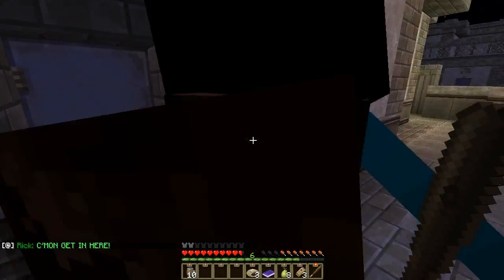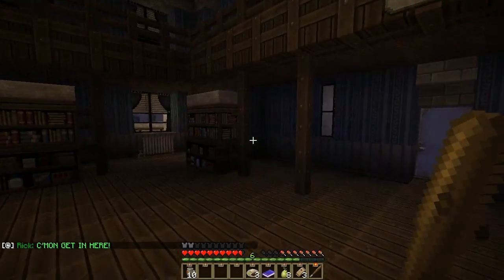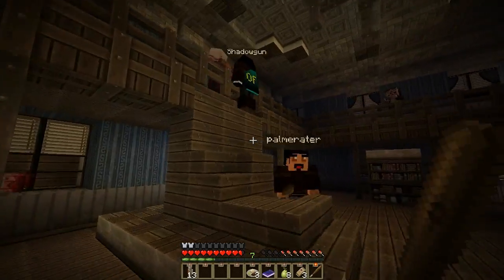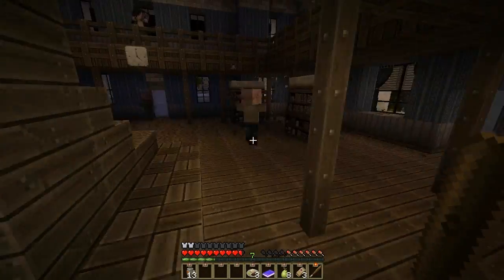Enter town hall. This is where we got to find Rick. Rick, come on, get in here. Oh crap. Is that Rick up there? We got to help him. Who are you? What does he have? We got to help him though. Who is this? How do we get there?